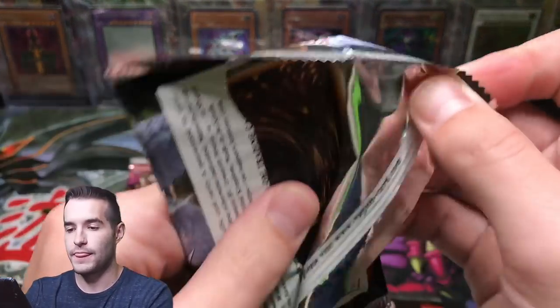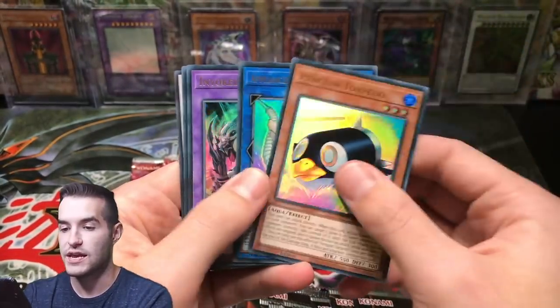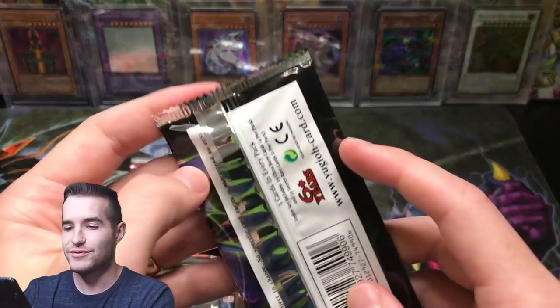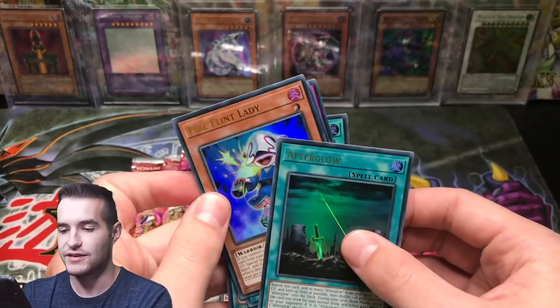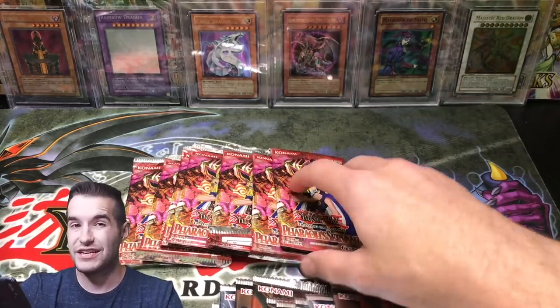Battles of Legend - here we go. Not the one we need. So far we've pulled pretty much nothing. We pulled Cross Sheep - that's one of our best pulls. Fire Flint Lady. Fossil Fusion. These cards are like 40 cents now - they used to be solid, now they're kind of cheap.